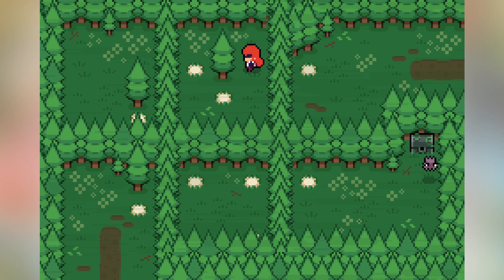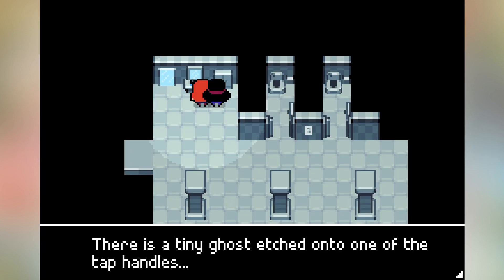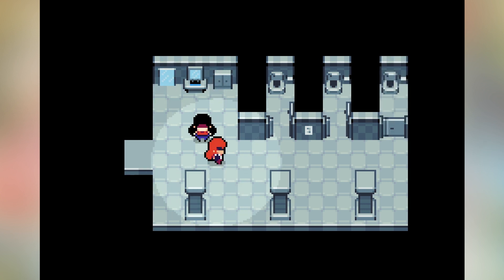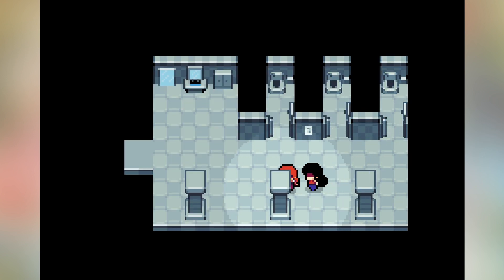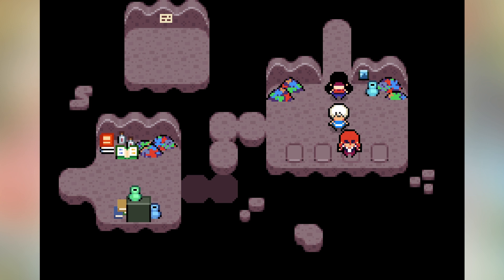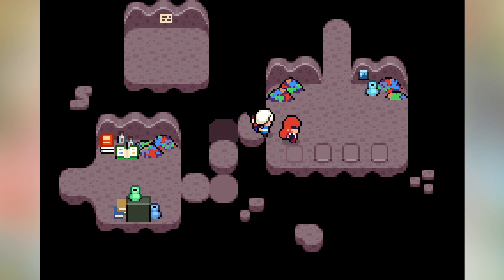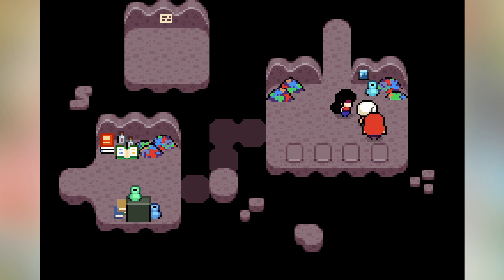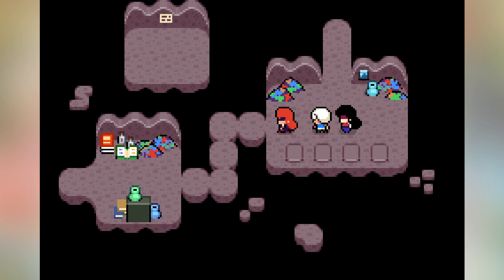Speaking of the overworld, Ikenfell's overworld movement controls super well and there's really fun gimmicks and puzzles in the overworld to keep this part of the game fresh. There's also hidden collectibles like the rare gems which are a fun reward for trying to find the secrets of the overworld, many of which are really cleverly hidden but still telegraph to the player enough that if you're paying attention you'll find them without ever getting really frustrated. This is really good because most RPGs neglect the fact that the player will be spending hours walking around the world, so you should definitely take care to make that part more fun. This is something that the Mario RPGs do better than nearly any other RPG and Ikenfell definitely took some influence from them to make this aspect of their RPG much more engaging.